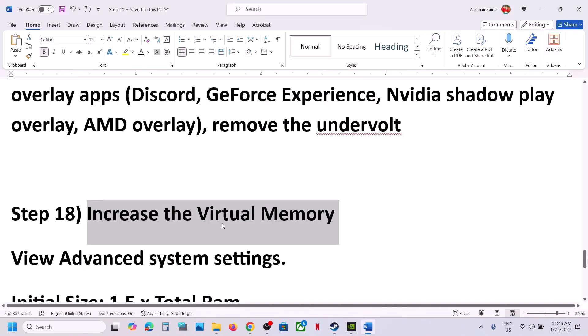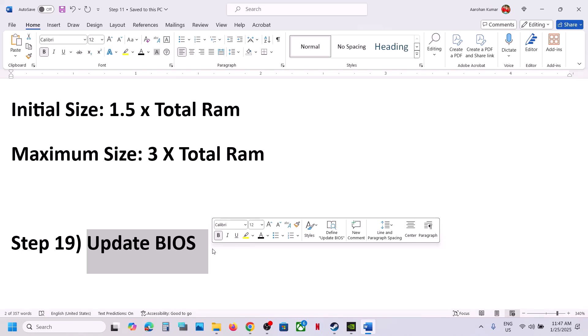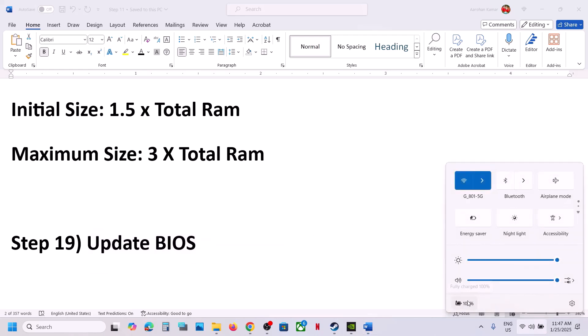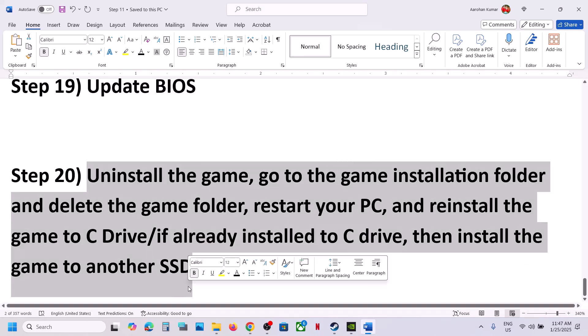The next step is to update the system BIOS. Go to your system manufacturer's website — Dell, Lenovo, etc. — select your model number, find the latest BIOS update, and install it. For laptops, make sure the battery is above 10% and the charger is connected. Do not unplug the power cable during the BIOS update. After the update, log in and launch the game.